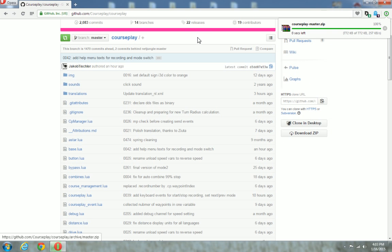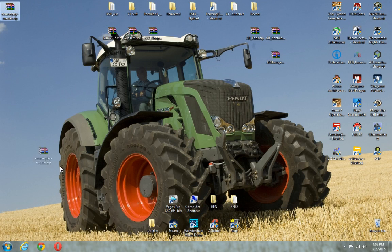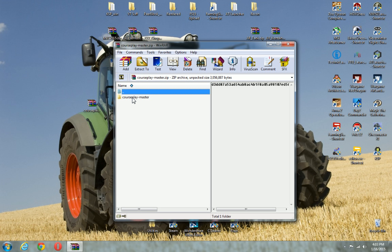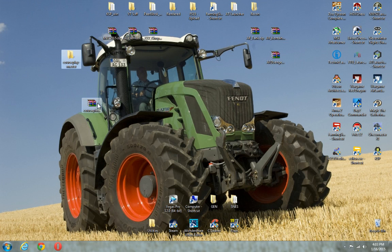So just go over here to download zip. It's going to download — it won't take long. Now you can't put this directly into your mod folder; you're going to have to do another step. I pull out the Courseplay master folder.